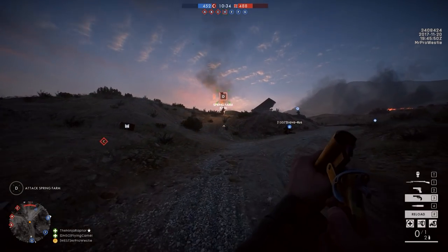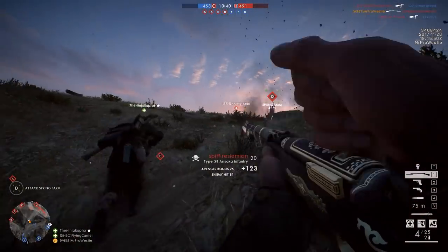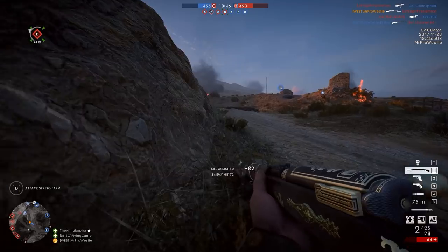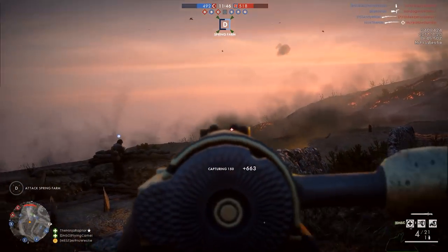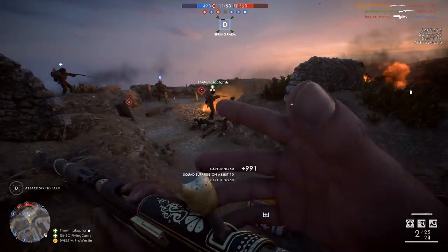Previously the map was all grey, and that made every single player stick out like a sore thumb. Pilots could really take advantage of that and target them pretty easily, leading to huge killstreaks sitting at the top of the leaderboard. And it wasn't just pilots — scouts with bolt-action rifles could also easily see their targets at range, making it very easy for people to be picked off.